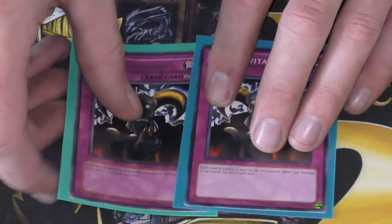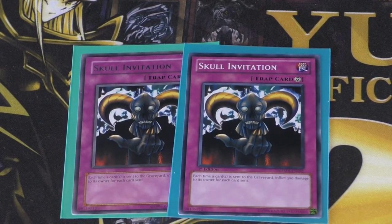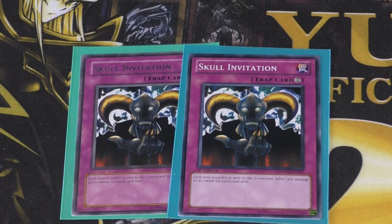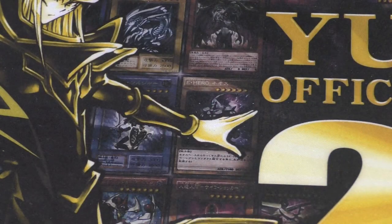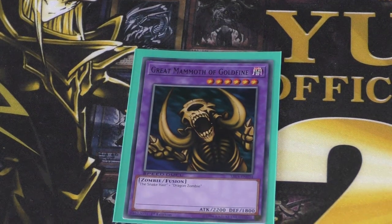And to round off the deck, I run two copies of Skull Invitation. Skull Invitation is pretty cool — each time a card or cards is sent to the graveyard, inflict 300 damage to its owner for each card sent. Very useful. Hopefully you guys enjoyed that profile — I certainly did. My favorite card from the deck is G-Mammy, or Great Mammoth of Goldfine.